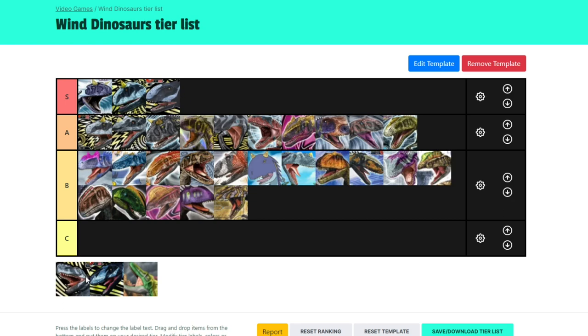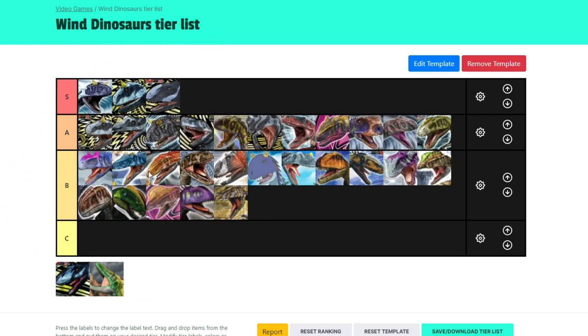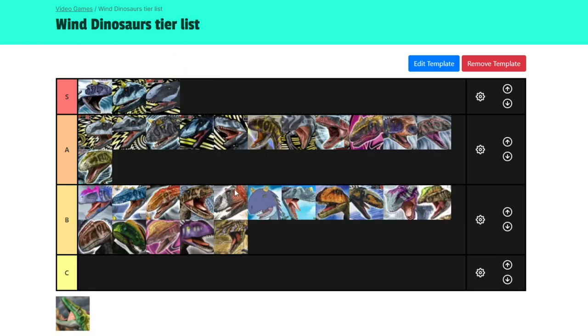Now for Super Monolophosaurus. All these Super Wind Dinosaurs have rock crits, so placing them is quite easy. Super Monolophosaurus — yeah, I think it edges out Super Eoraptor: high A. Not really much to say. Now for Super Cryolophosaurus — again, not much to say. It edges out Super Monolophosaurus. Would I say it edges out Super Karno? No. I do mean that — I think Karno is an absolute beast.